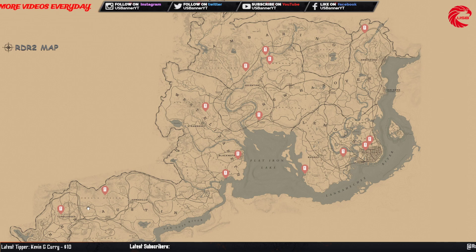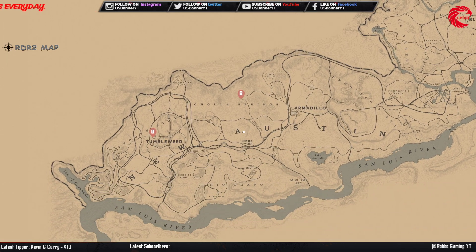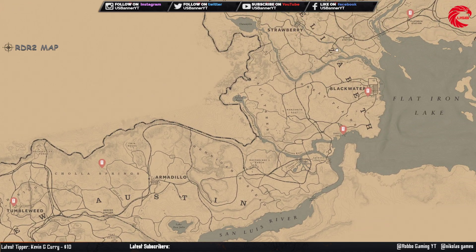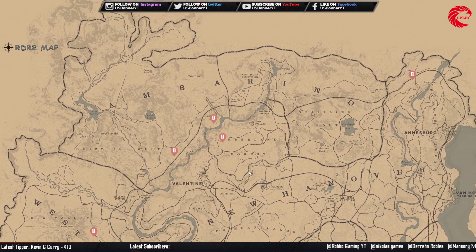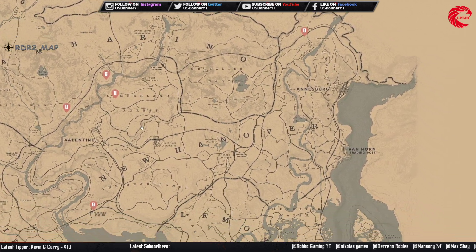The Source Turret Card — you can collect all of them and sell to Madame Nazar for $286. You have to visit all these locations before 12 AM global time, because after 12 AM the locations reset and you cannot find them anymore.